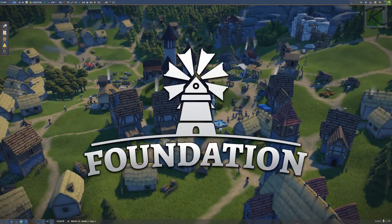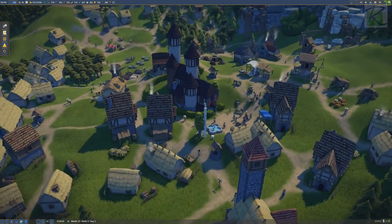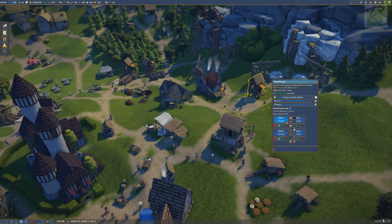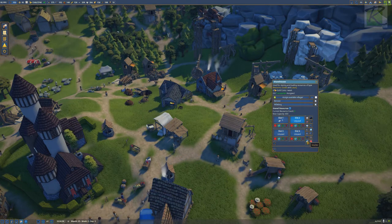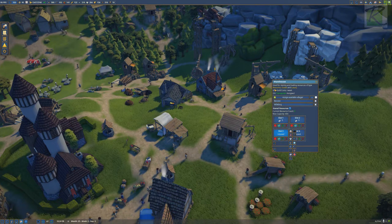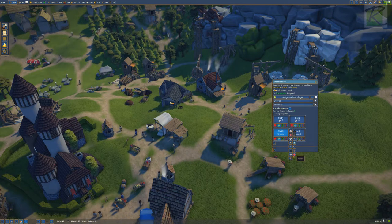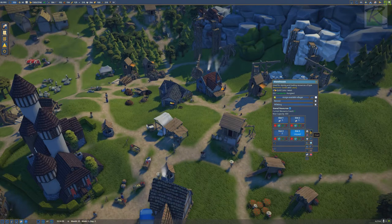Ladies and gentlemen, welcome back to Foundation. There's a couple things I remembered from last time. I believe this guy doesn't have any slots, so we're going to put marble in here — two slots of marble. And then we can put some... what else is near here? Iron? Which one is iron? Iron and coal.